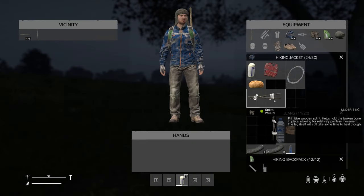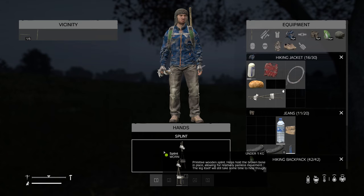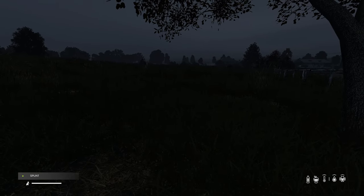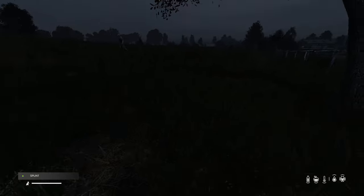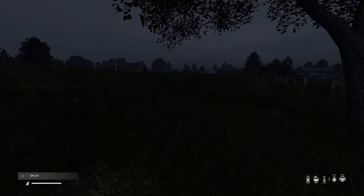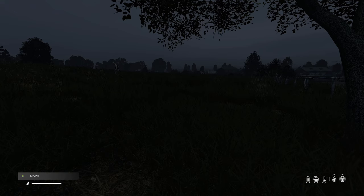To use the splint, drag it from your inventory to your hands, come out of your inventory. Once you have a broken leg, you'll get an option to press and hold the left mouse button to apply the splint. You can do that and it will go onto your leg, and then you can run a little bit slower, but you can run.